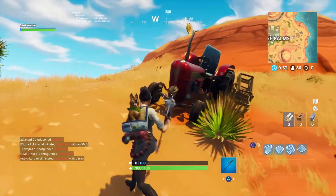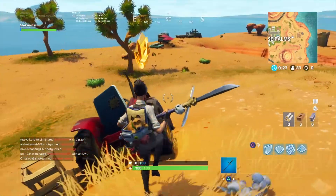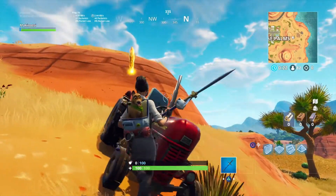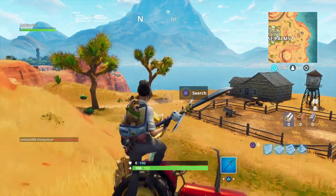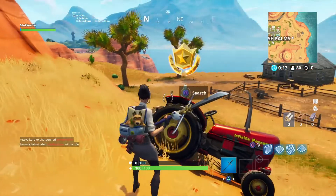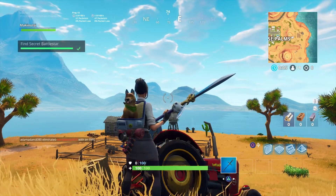Here you go — there's the tractor, and the secret Battlestar is right here. It will show up once you've completed the weekly challenges. That is where you can find the secret Battlestar for season 6 week 1. I hope you've enjoyed watching this video — leave a like and subscribe to my channel if you're new, and keep on grinding. Till next time!